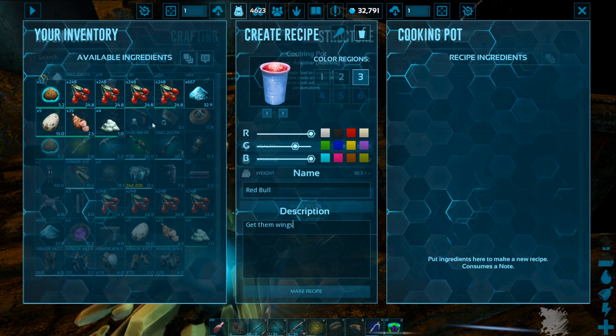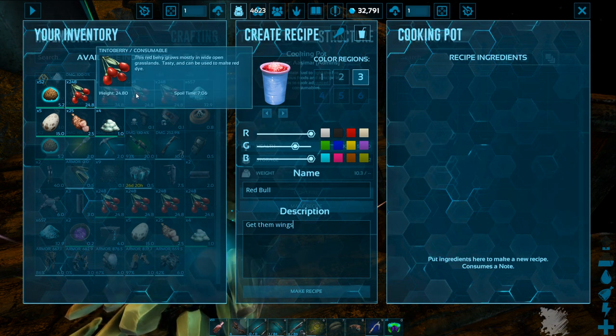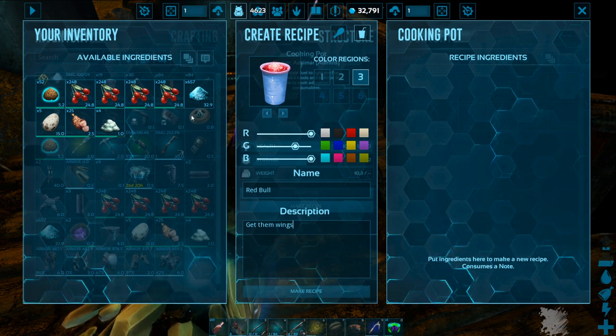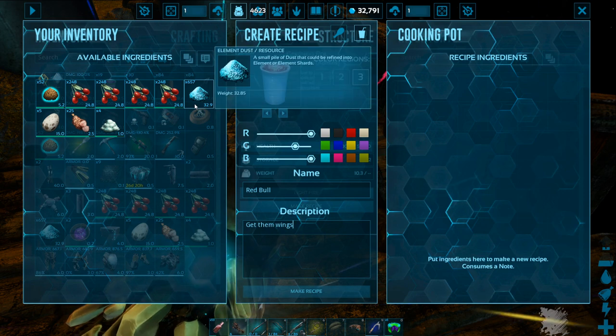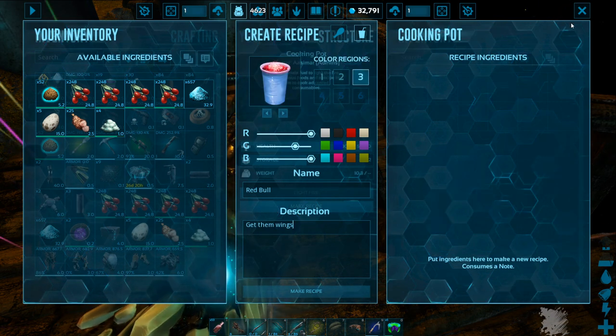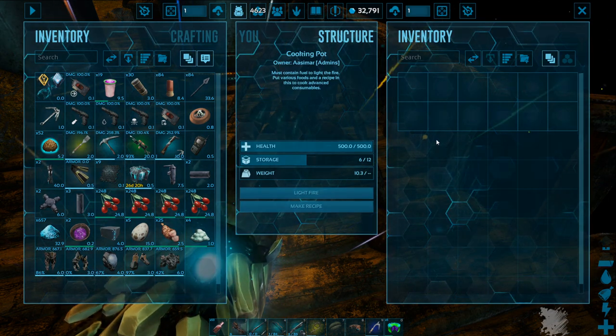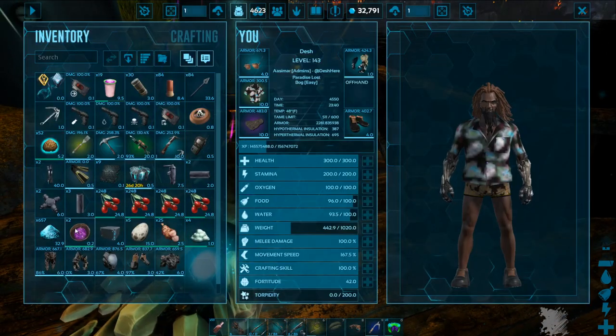That'll be what it looks like as the recipe comes out. Over here on the left you see available ingredients — anything here can be put into the recipe, even element dust. But we're gonna waste our time and resources if we make a recipe right now in our current state.